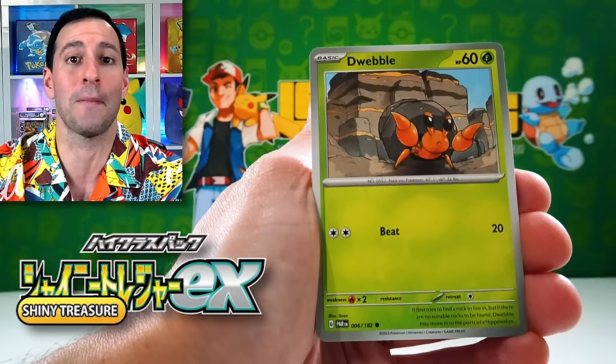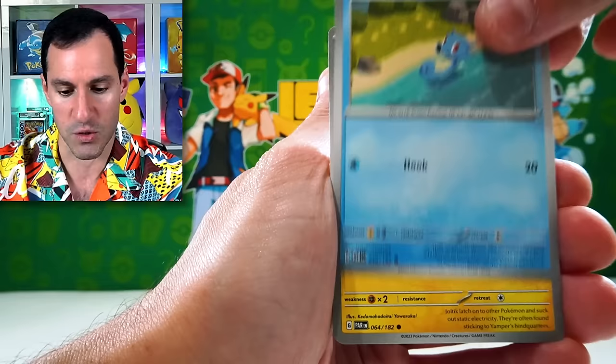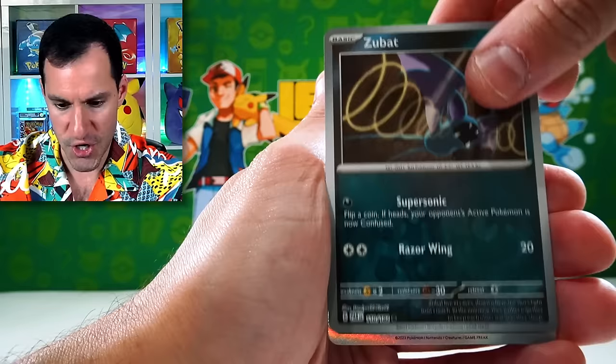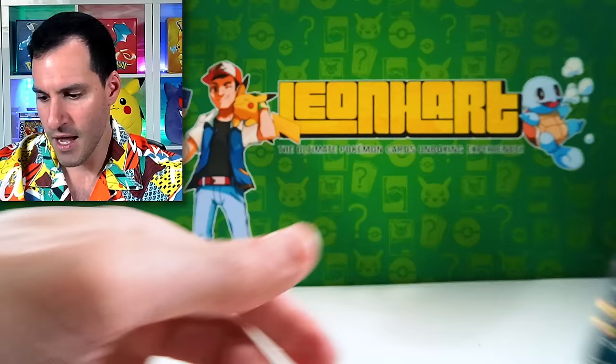I'm really enjoying these new types of sets. Shiny Treasures DX is probably already out by the time you're watching this. Those cards will be in the English version of that set, which is Paldea Fates, coming out January 26th — five days after my birthday. From the pack we got: metal energy, steely Onix, Zubat, and a Thievul holographic.